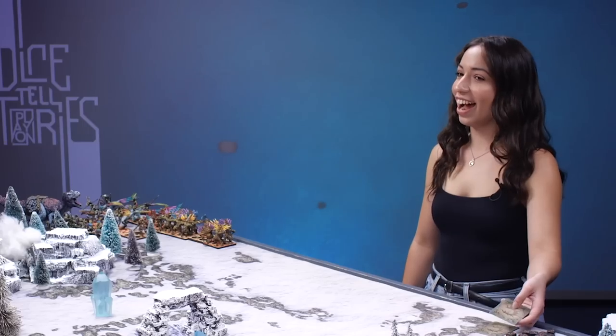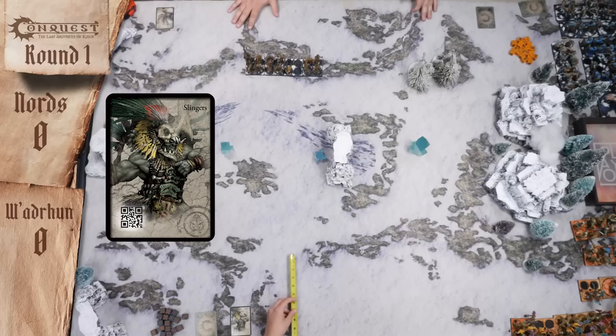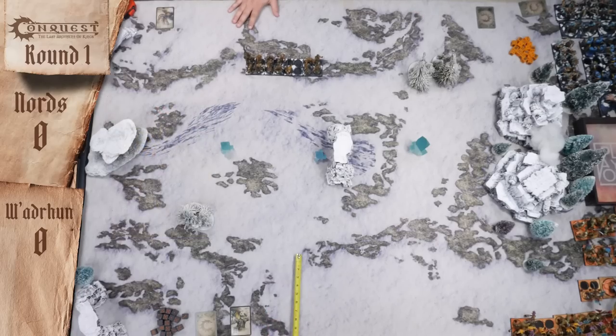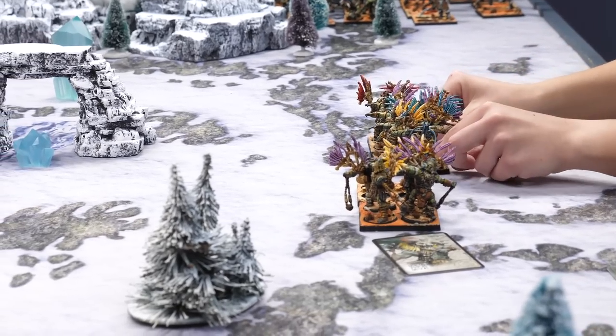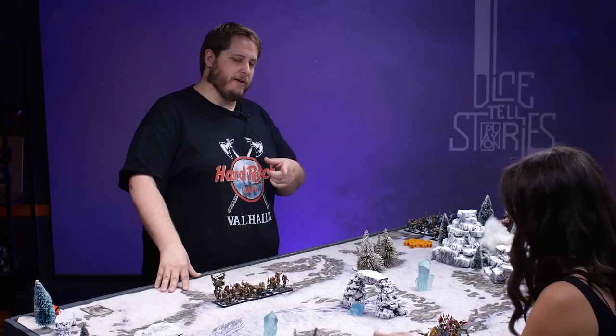I'm bringing my Slingers on. We're starting with 12 inches of movement. I noticed your Predator is at the back of the base — is that because he's afraid? No, it's because it was glued in. Say hello to my little friends. I'm going to bring on a unit of Raiders.